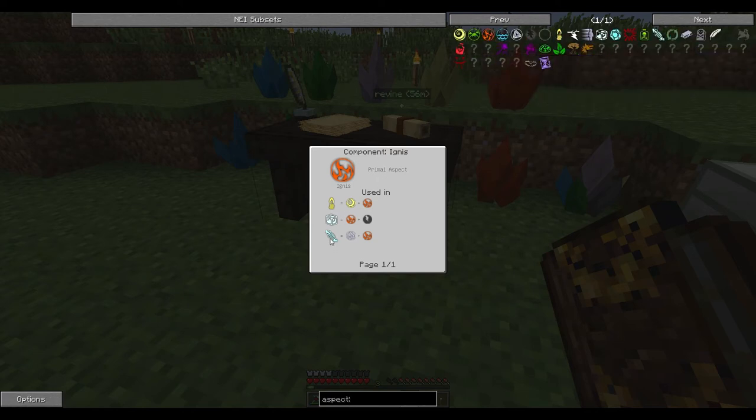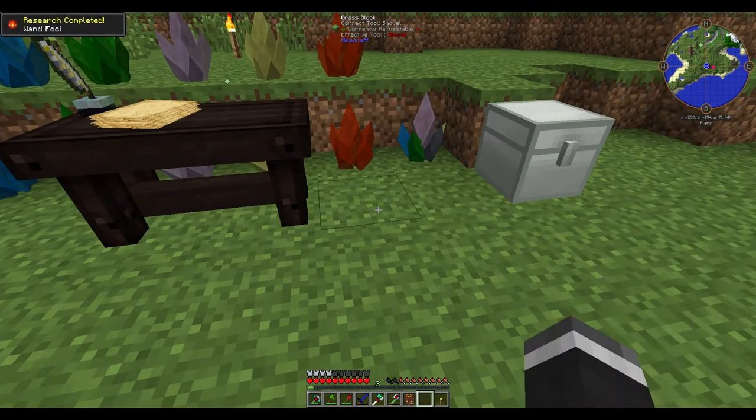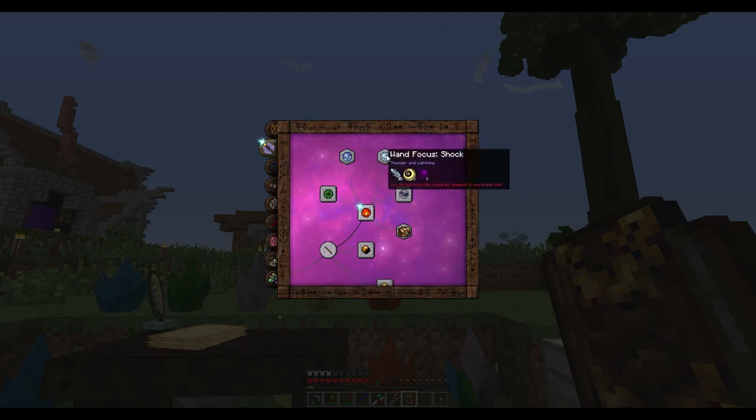So it's a primal aspect and it's used in potentia. So potentia is here, so we can actually link that using potentia. And I guess we can just do this straight over and then use another fire. Done — there is our research. And now we just do that and there we go, we have got that research.